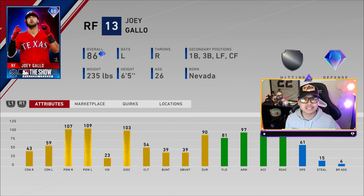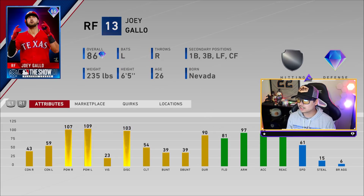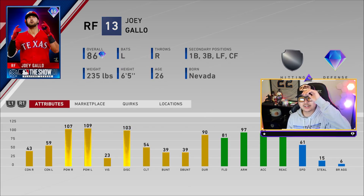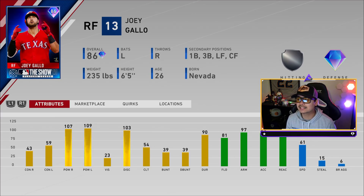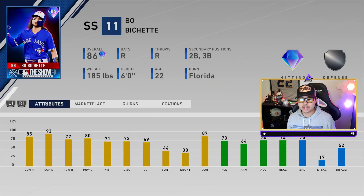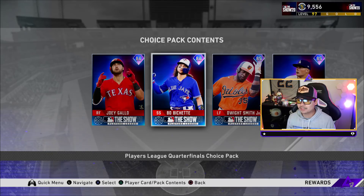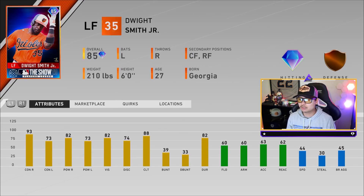Joey Gallo has 107 and 109 power, 43 and 59 contact, playing right field. He can also play first base, third base, left field and center field — great arm too. Bo Bichette is 86 overall with 85 and 93 contact, 77 and 80 power and 71 vision — pretty good fielding too. So if you need a shortstop, there you go, completely free to get.